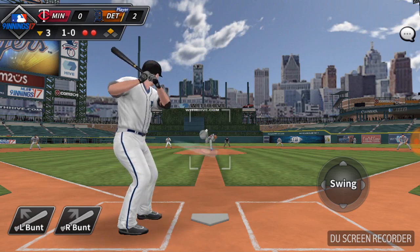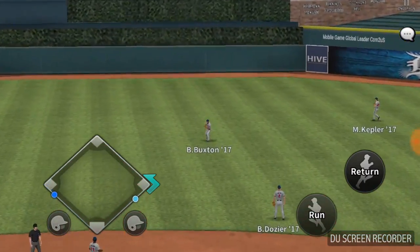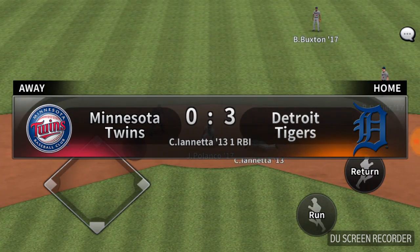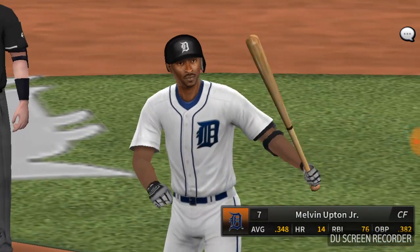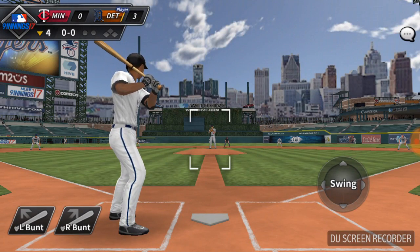For pitchers, it would be Ace — which increases all of his stats — and Last Boss, which I believe lowers the batter's stats. And also 'Cleaning Up Your Mess,' for when you let base runners get on.